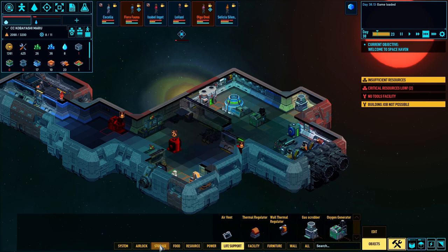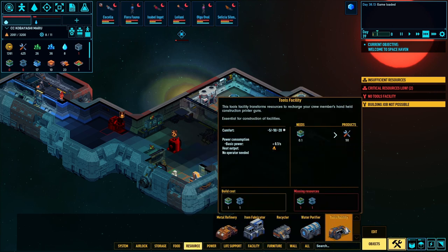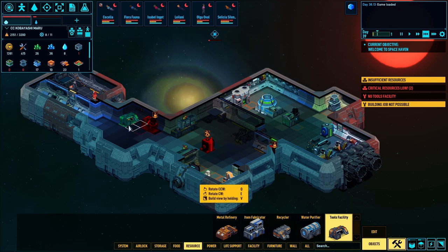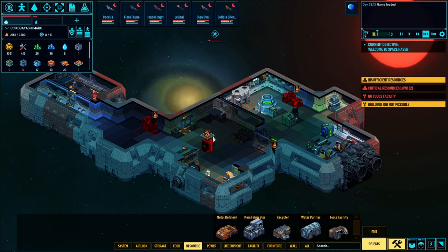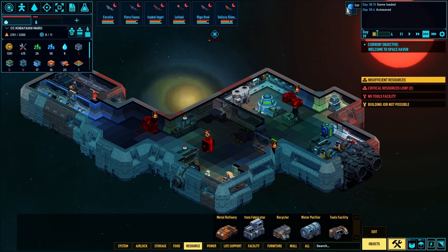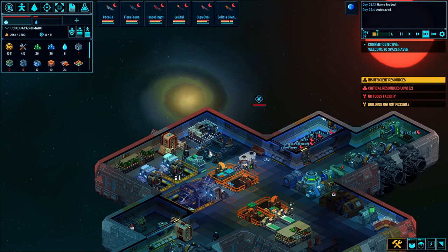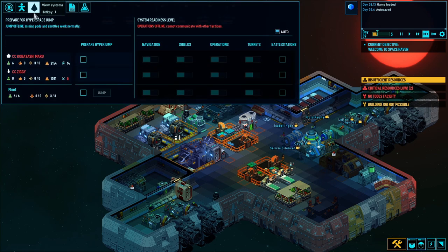Okay, we need a tools facility. Where is tools production — resource metal, tools facility? Where do we want to put this? Can we put it here? Will it go there? No, but it could go there. Insufficient resources. If we go back to the other ship we should be able to get some resources — we should be able to put it on the ship.